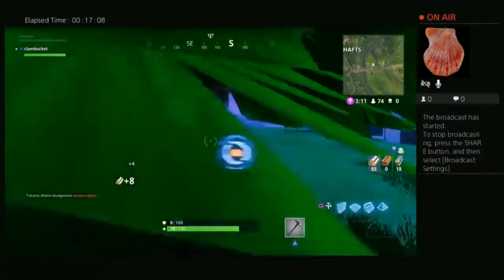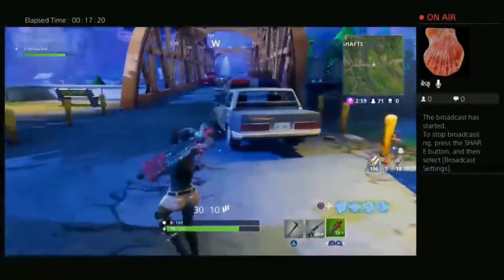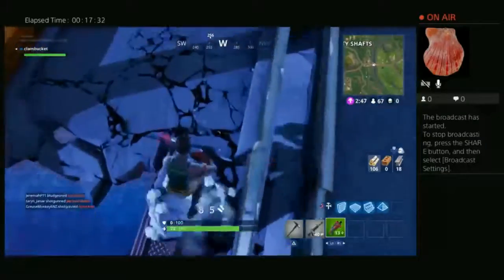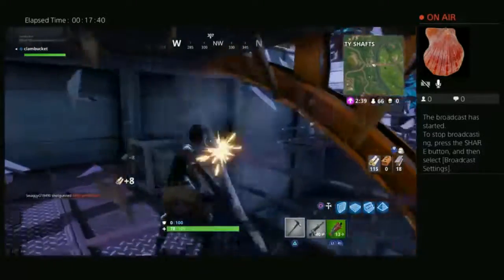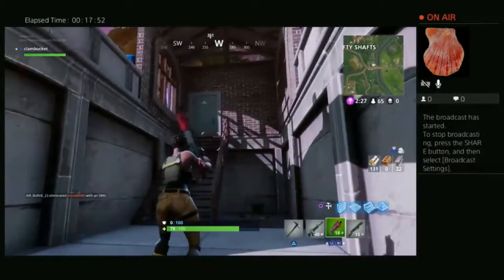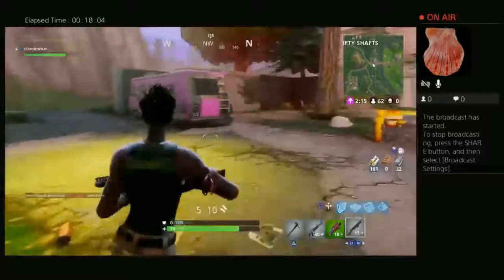Yeah, I guess at some point I should build like a metal high and stuff, you know, really work it. Are there any weapons in here? Oh yeah, look. And where is it — north? Okay, head north maybe. Sometimes there's a chest down here, not this time. No ammo boxes or anything like that, okay. Well, I'll take more resources, thank you.